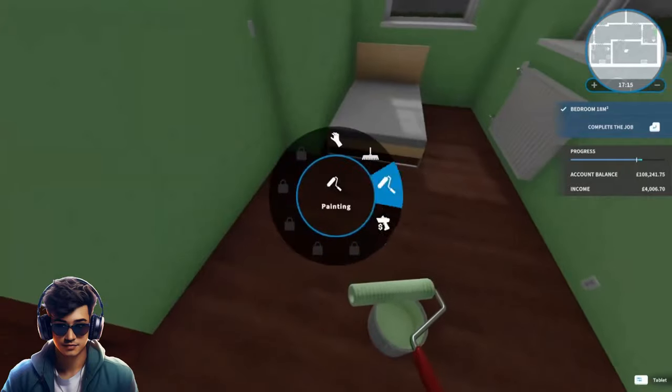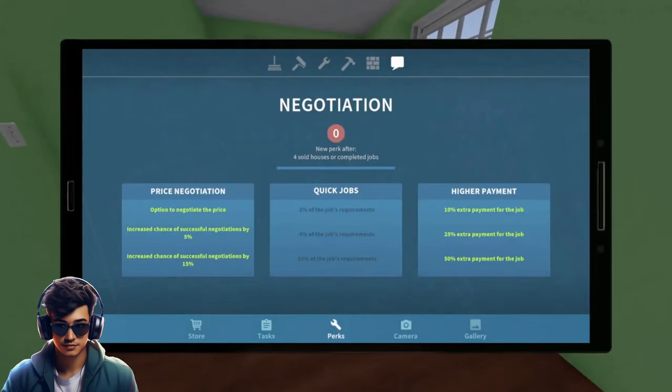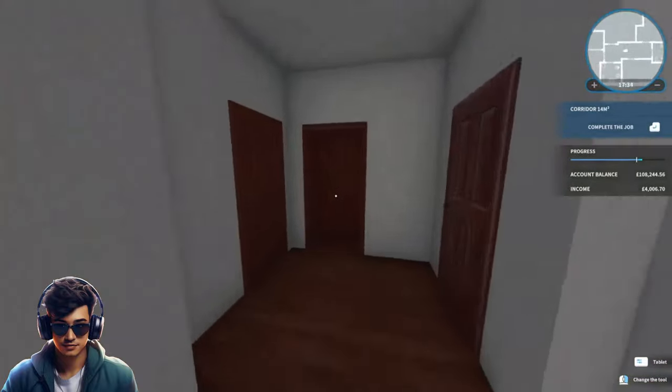That's this bedroom all painted. While we were painting we did get another skill point — negotiations are up by 15%. I've gone for painting three walls at the same time now, which will hopefully make things a little bit faster.